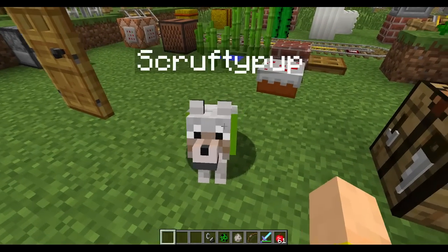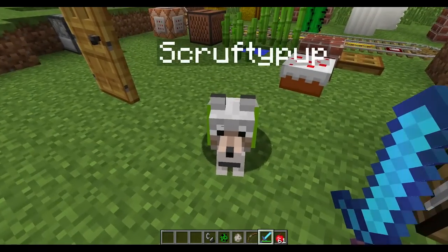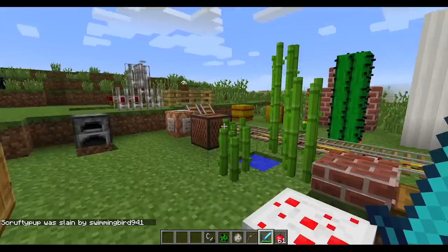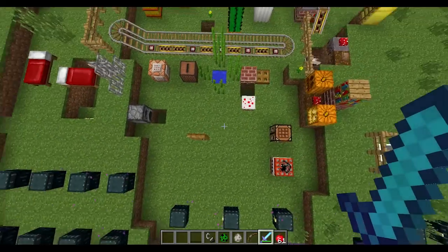This is Scruffypup, my little wolf buddy, and for science, he's going to help us with a little experiment here. I'm sorry, Scruffypup! That's so sad. Rest in peace, little buddy. That cat is just flipping out. As you can see in the lower left, it says Scruffypup was slain by me.